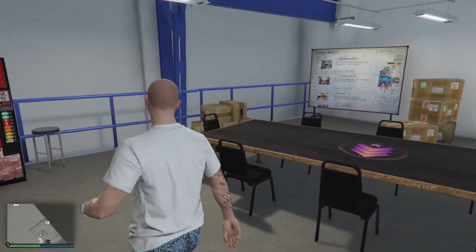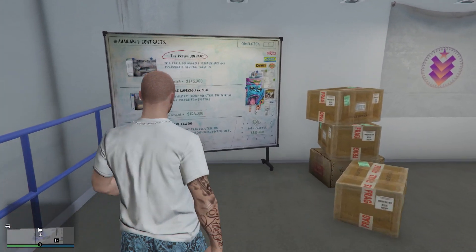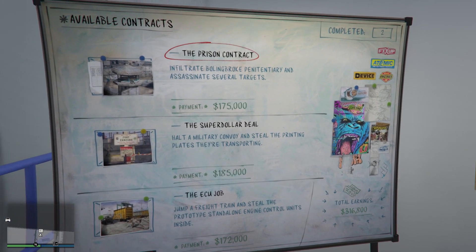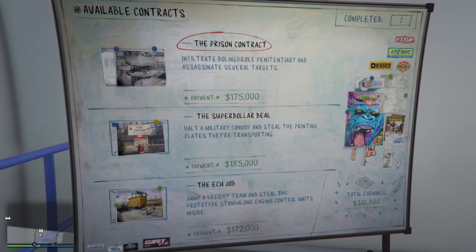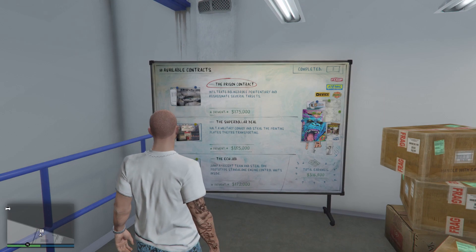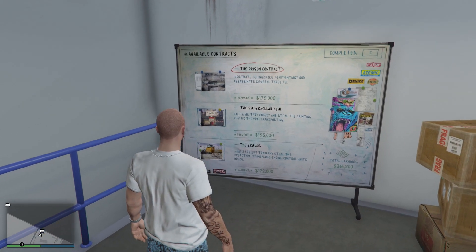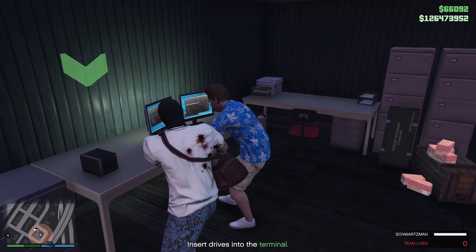The last and the biggest money-making from this auto shop is to do contract missions. Contract missions are like small heists, but they require less time and less money than the heists. Once you get into the auto shop, you can pick a contract mission from the board and start doing it. There are two setup missions and one final at each contract mission, and the payouts vary from $150k to $200k. You can do these missions solo or up to 4 players.